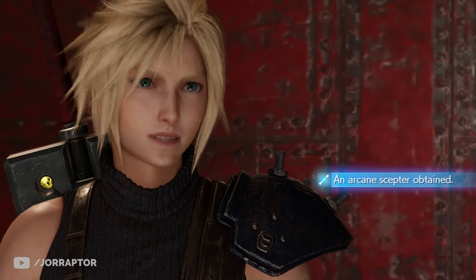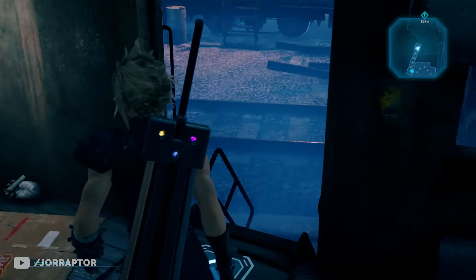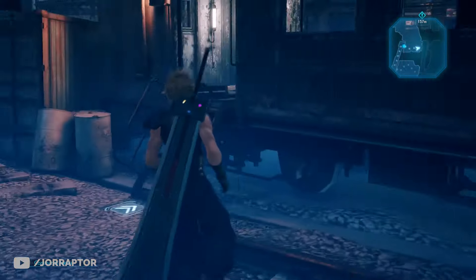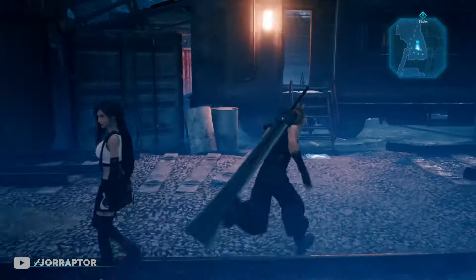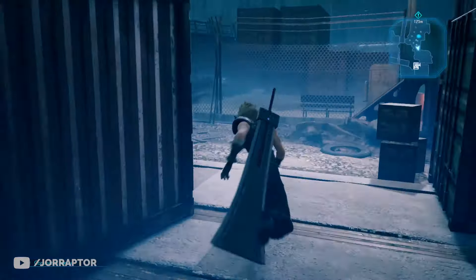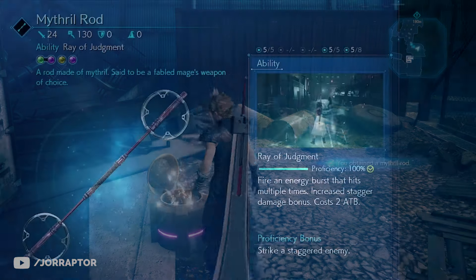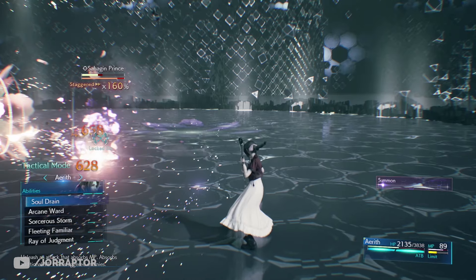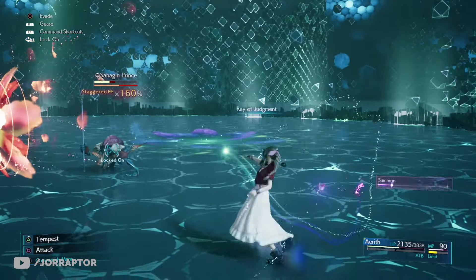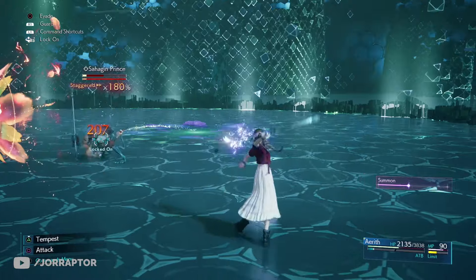In chapter 11 you can get two new weapons for Aerith. The Mythril Rod is early in the chapter — walk through the train compartment, go out, fight some enemies, but instead of climbing the ladder for the main story, walk into the other train and backtrack until you reach the chest. This weapon gives you the Ray of Judgment spell: a strong energy burst that can hit multiple enemies and also increases the stagger bonus, similar to Tifa's triangle ability.